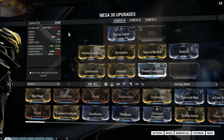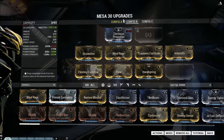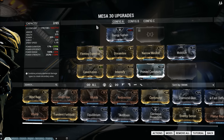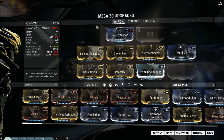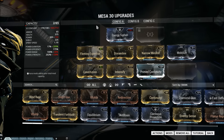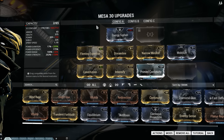It's worth noting that Energy Siphon and Corrosive Projection have the same polarity, so you can swap them in or out on either build. If you want to do super high-level stuff and need Corrosive Projection, or you're going to a raid and need another one, you can swap between Energy Siphon and Corrosive Projection with no change to either build, which is quite nice.